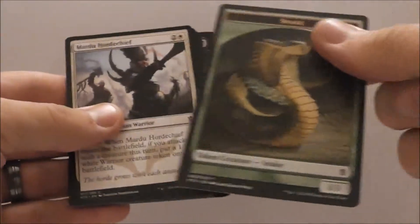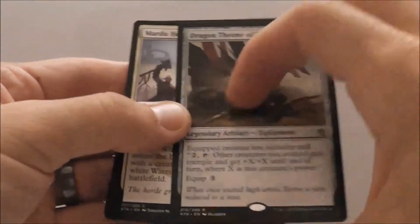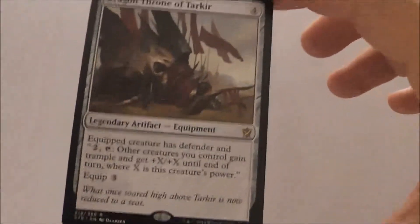All right, when I'm drafting, the first thing I do is I always take out the marketing card, which in this case is a token, take out our land, and then I always look at my rare first. Today we have Dragon Throne of Tarkir.